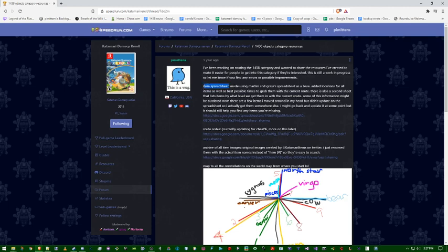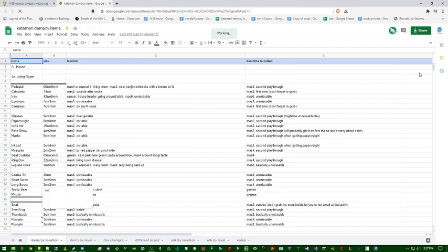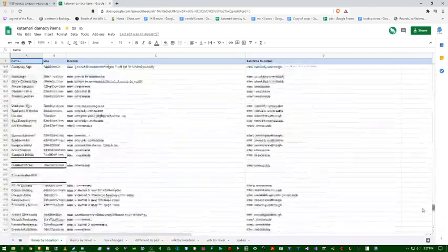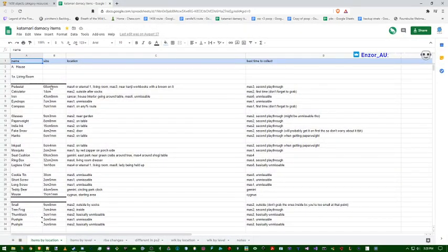The first resource is the item spreadsheet — this is going to be a very important one, especially for new people learning the route, and even for experienced people. It's a spreadsheet that contains a list of all of the objects in the game, in the order you'll see them in the collection under the bilocation sorting. Each group of five is a row, going left to right, with four rows per page. When you're doing your item check and need to find an item, you can look at the item next to it, search for that in the spreadsheet, and it will be right next to that.